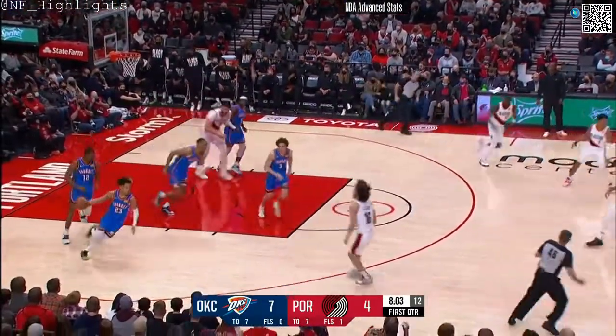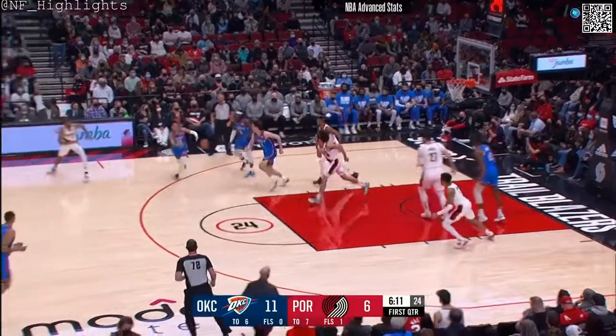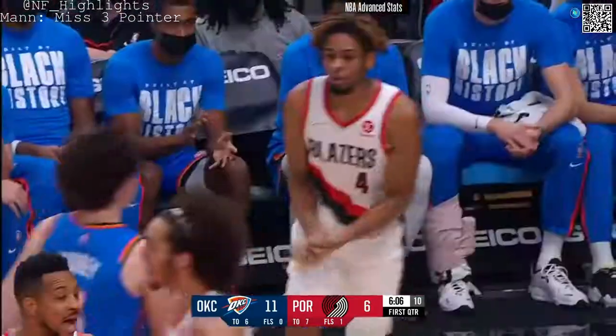CJ Ellaby again. Grabs the loose rock. He lost it. Lou Dort outside Trey Mann. Mann follows his own long miss. Ural steps into the paint, and then Greg Brown using those hops.